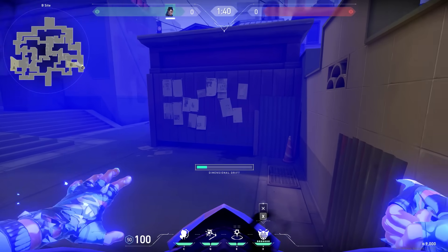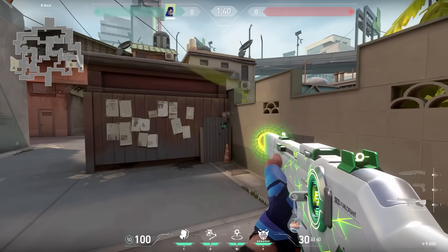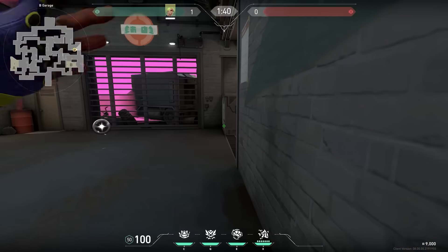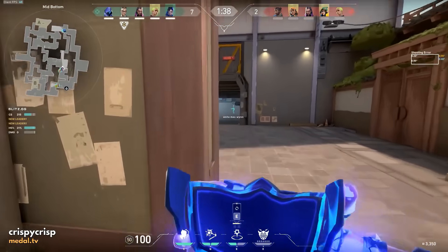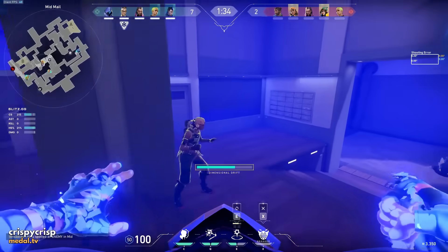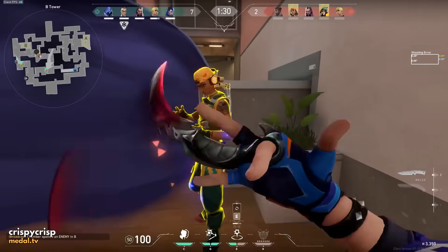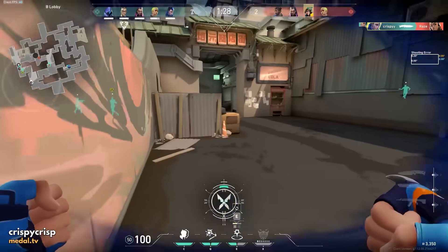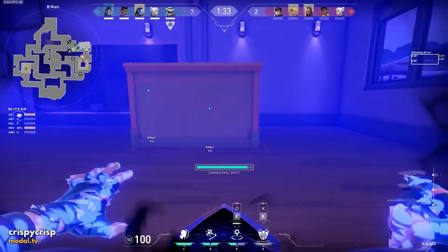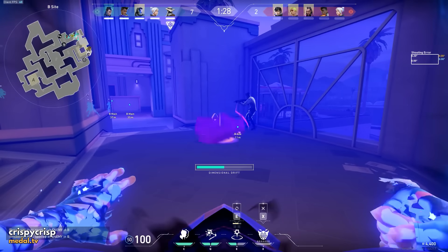Now a tip for Yoru where teamwork is the key. Here's what you gotta do: if you play with Gekko and you both got your ultimate ready, use your ult, walk in and search for the enemy. Once you spot an enemy, tell Gekko that he has to ult that enemy and then easy peasy kill for you. I think the Gekko ultimate is ideal for this combination, but keep in mind other abilities are also working fine, like the Astra star for example.